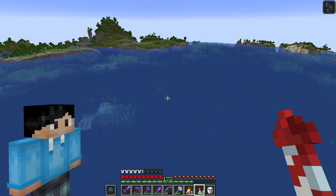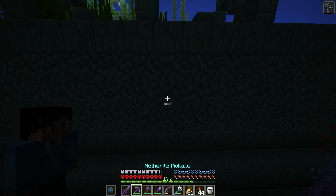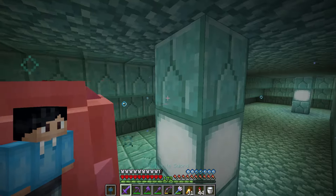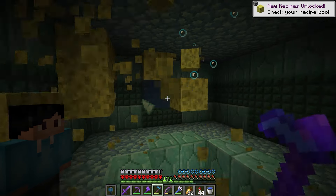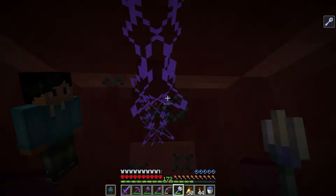Let's get straight to it. I want to leave the elder guardian on the top alive — that's the one we're going to kill — so let's break into the side and go for the first one. There it is, and I'm not going to miss an opportunity to grab all these sponges. Second guardian — there you are.